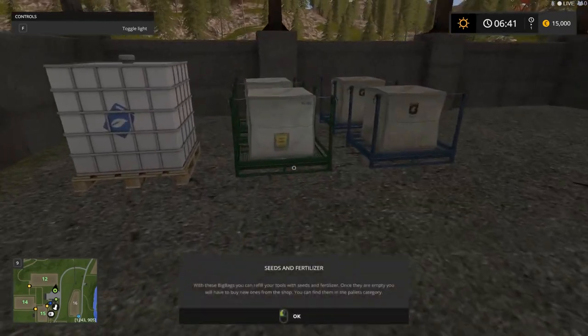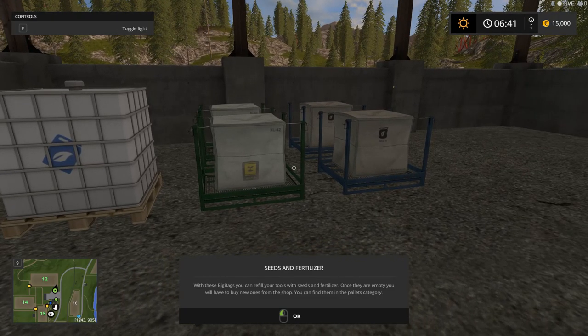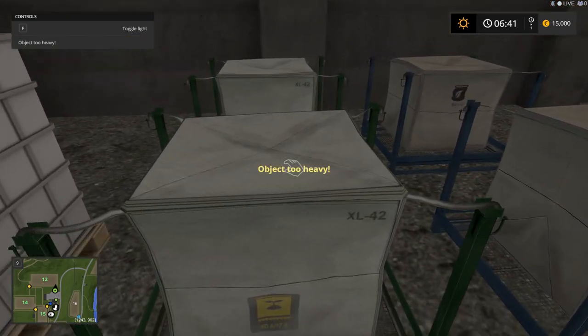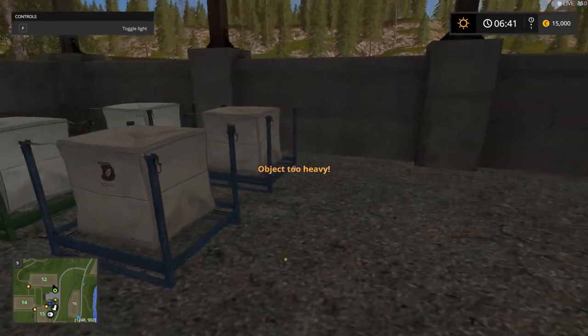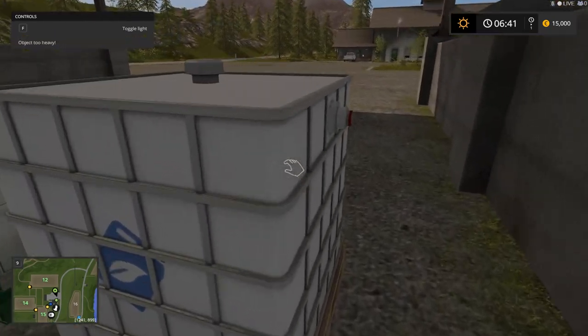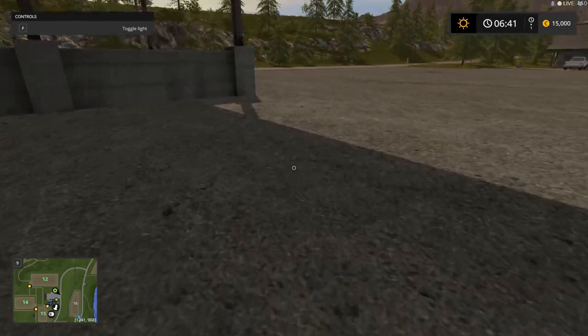Big bags — you can refill your tools with seeds and fertilizer. Once they are empty, you'll have to buy new ones. You can find them in the pallet category. So how do I see how much stuff is in here? I can't pick these up — they're too heavy. So obviously you're going to need a front loader.